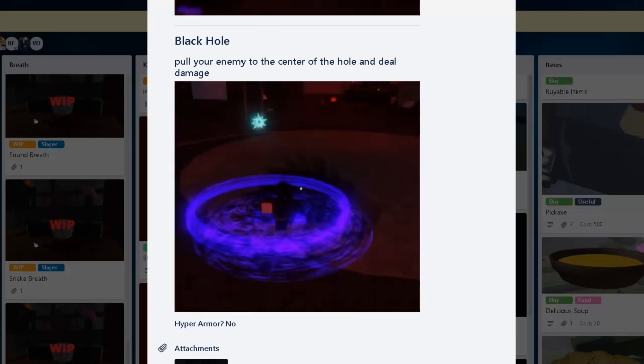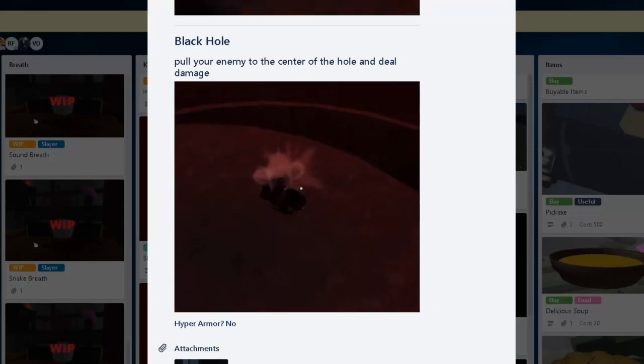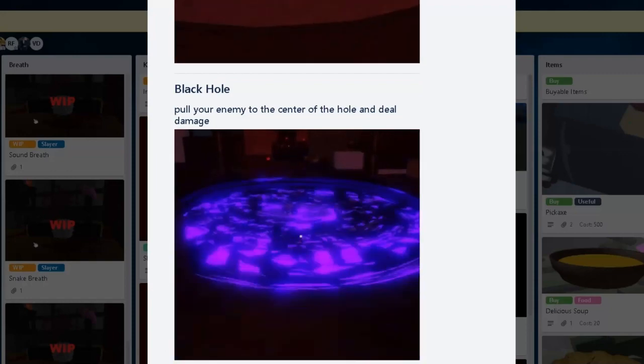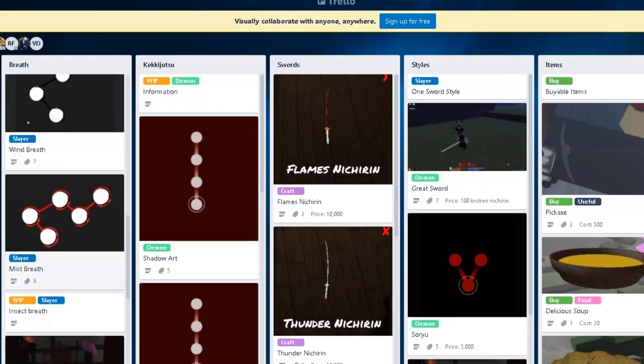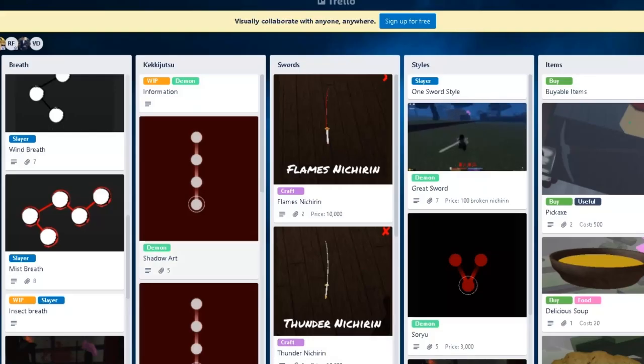Hey, another combo extender move! I mean, that's a long combo. I see a second Myth user coming right up, because with Myth you just one-combo people. It's crazy. Imagine using Myth — 100 damage within one combo. Yikes. Too sad.